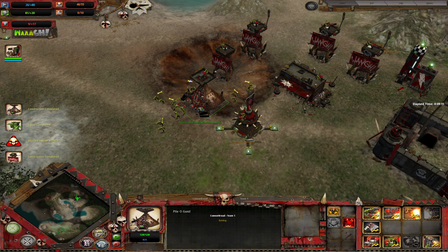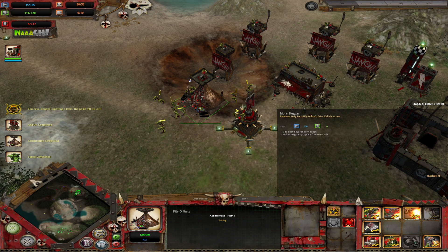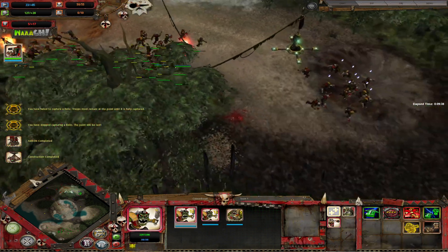So this is the turrets and vehicles. More burny, more choppy, heavy boy armor, tougher bosses, Storm Boy speed boost. I want Dakka, but not enough requisition — I guess I'm not getting Dakka yet.